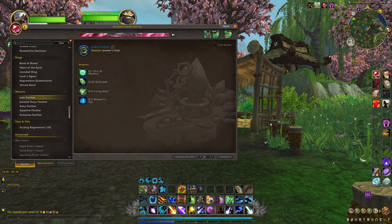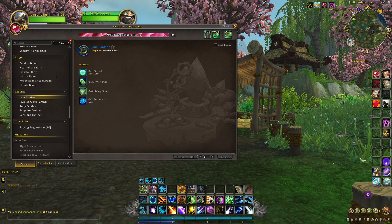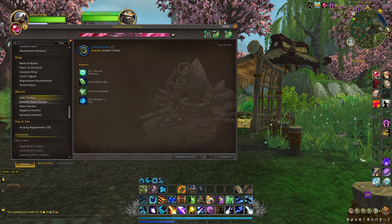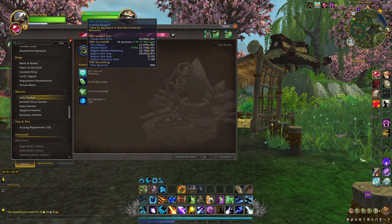Once you've got your patterns, the reason why these cost so much to craft is the Orb of Mystery. It costs exactly 20,000 gold from a vendor, or you can buy it off the auction house for around 23,000 gold. Here's a bonus gold-making strategy: you could buy one of these off the vendor and list it on the auction house for a couple thousand gold profit.